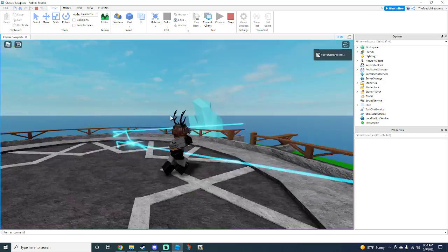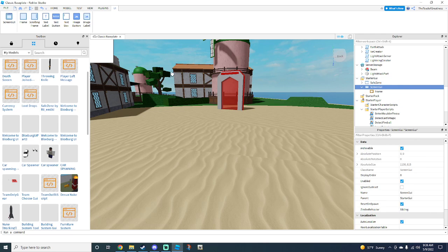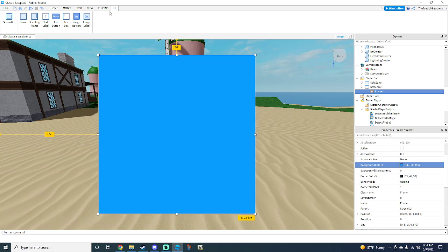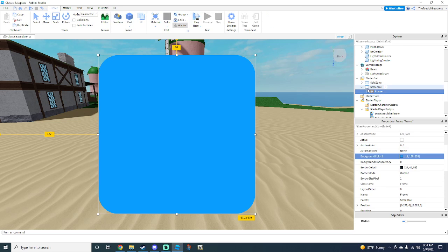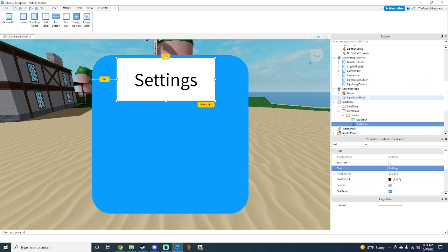There's one more thing to do. Go to Starter GUI, click the plus, add a ScreenGui. Inside the ScreenGui, click the plus again and add a Frame. Scale the frame to about the size of the screen and change it to whatever style you want — if you have the Roundify plugin, round it so it looks nicer. Inside that, add a TextLabel and name it 'Settings'.